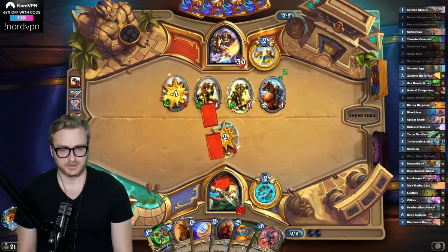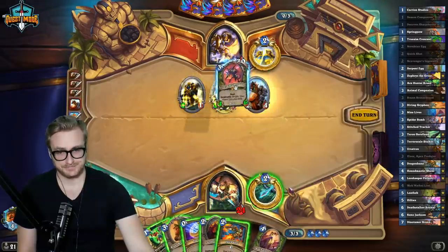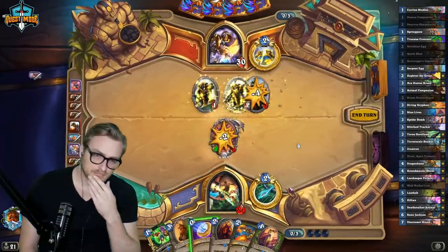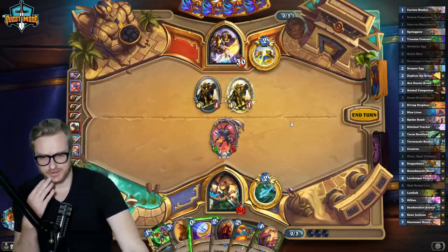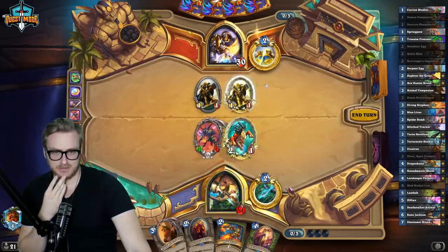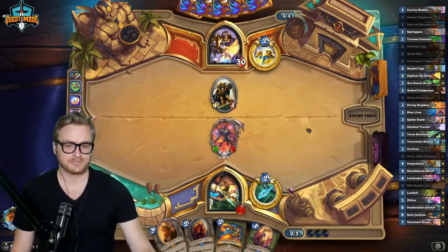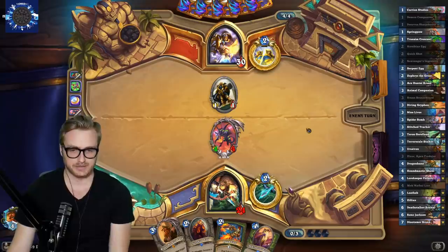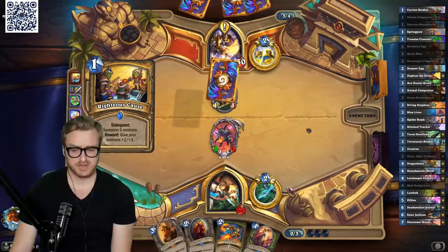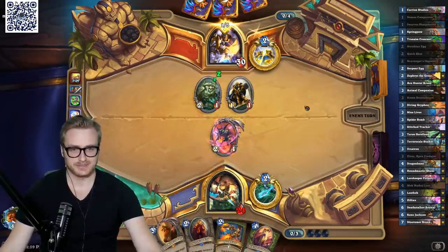That Zixor buff is looking mighty fine right now. What if I coin out the Demonic Companion? I think all of them are pretty good in this spot — just kill a dude. This prevents the second Warhorse Trainer trading into this, because I do want to get the Lion down if I can. Can you build Zephyrus, Galakrond, Reno Rogue? I probably already have — it doesn't sound like that interesting of a deck.